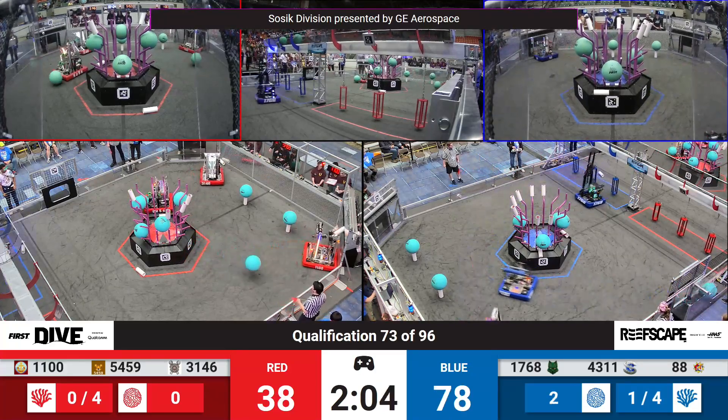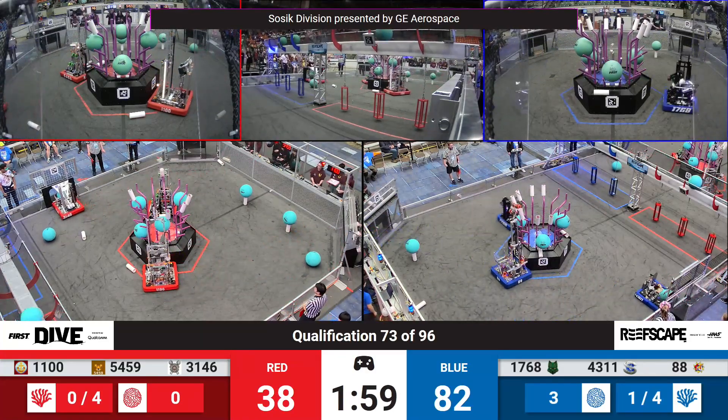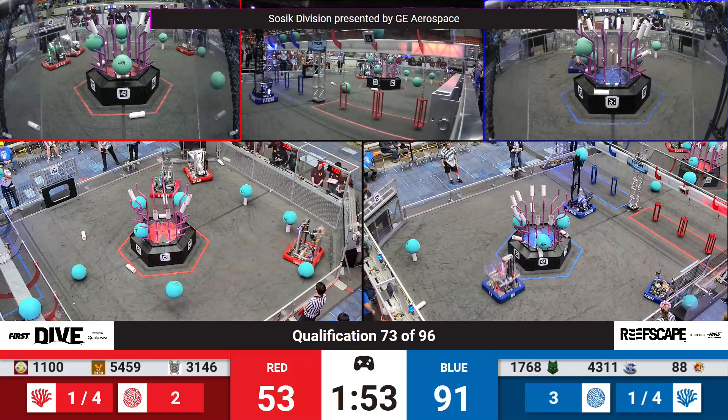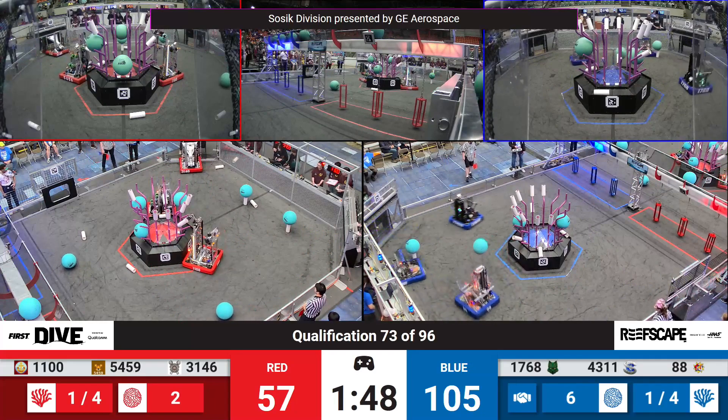They take the strong lead, but Red Alliance already starting here and closing that gap. 31, 46 in control with LG on the near side moving into the processor zone. They make a delivery and hand that off to the human player as Neshoba decides to take their LG up to the net for four points.